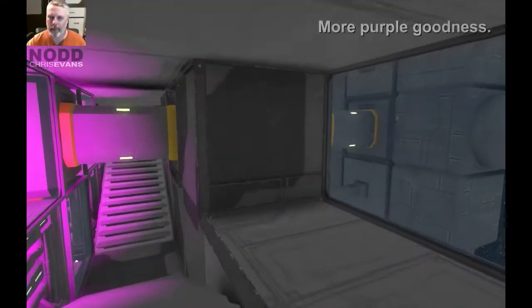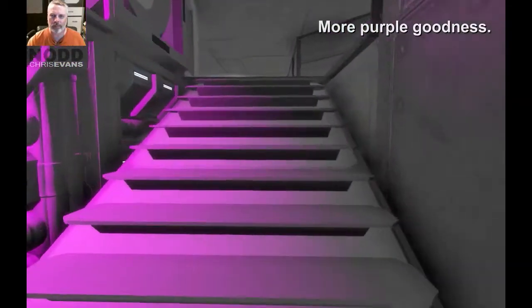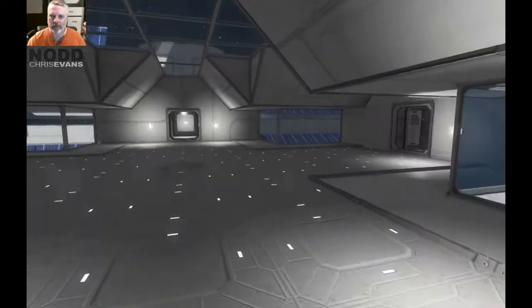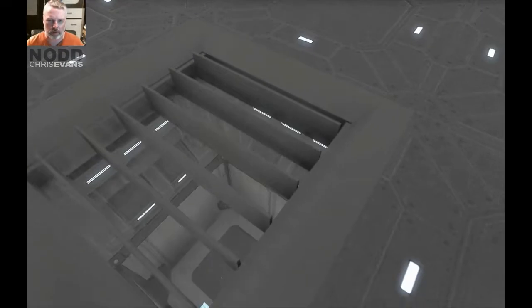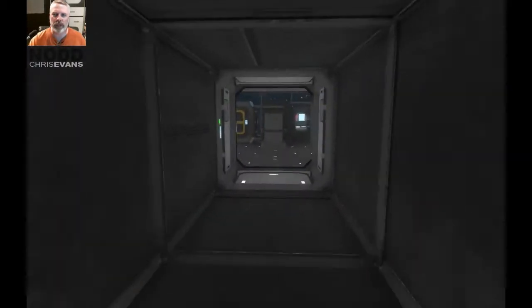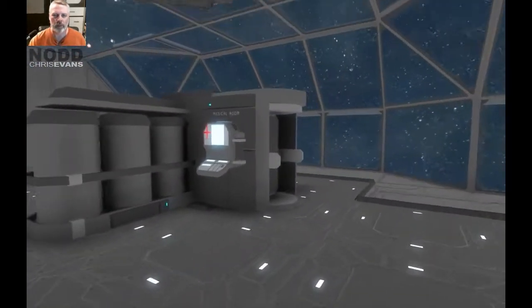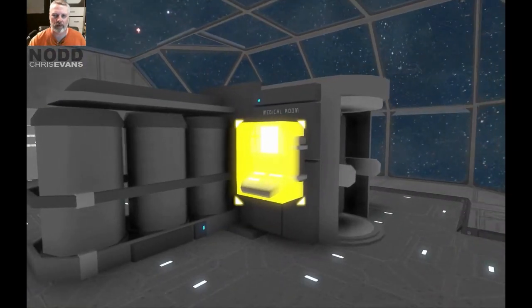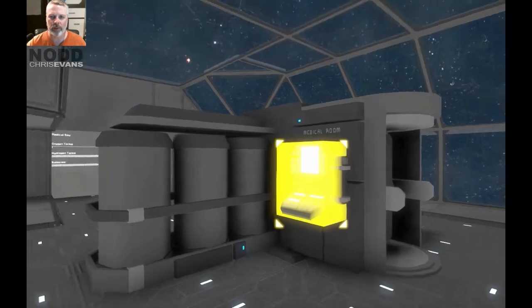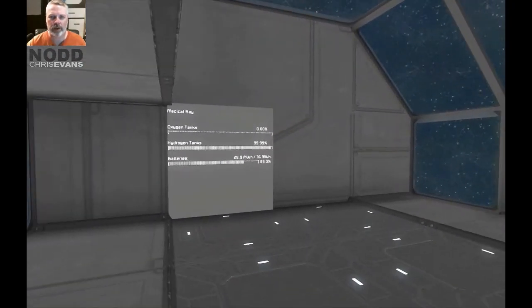Here's another one of these ring things with the thrusters and whatnot. And here we have a second of these large four-way rooms with my air vent churning away, making lots of lovely air. Over here we have the medical bay. I simplified this a little bit — I've just got one medical bay now. It does energy, oxygen, and hydrogen. I can't actually make hydrogen on the station, but I do have a hydrogen tank, so I just have to supply that.